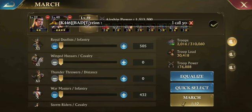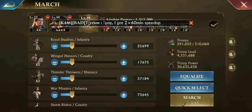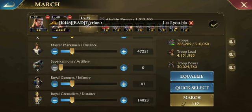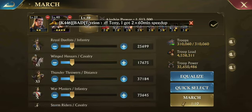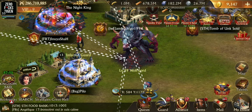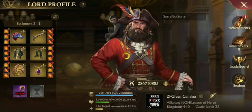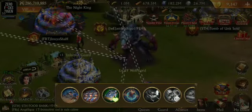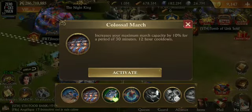I'm going to go to attack, hit slot number one where I have my troops set up. I'll hit equalize here. Personally I'm taking out artillery — artillery should just be removed from the game. I've got my march capacity boost on.